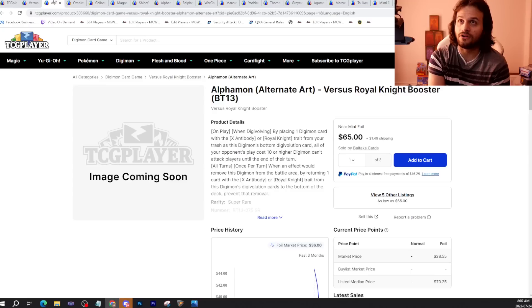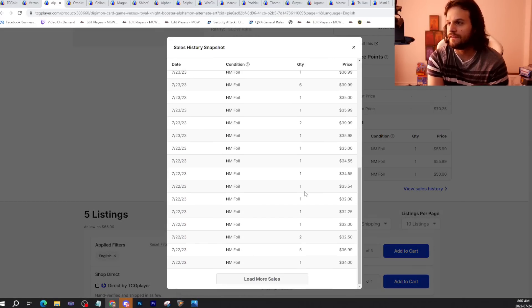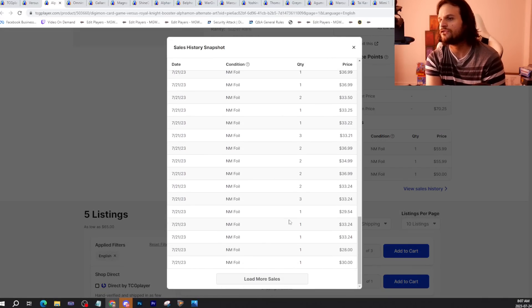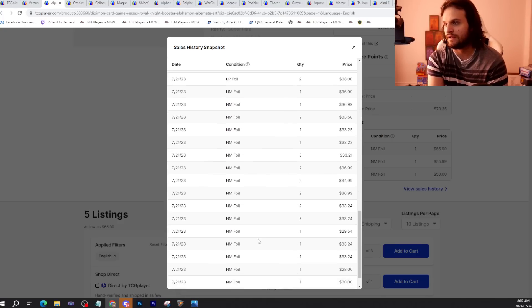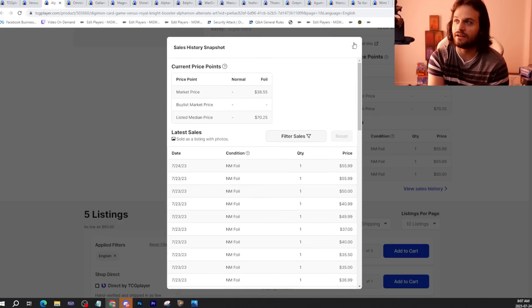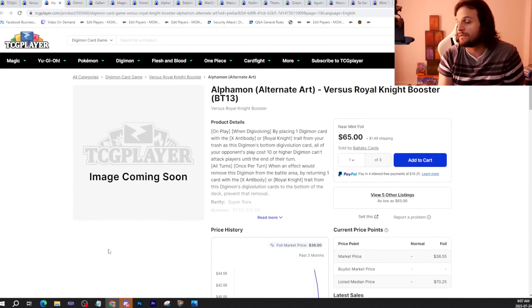Alphamon alt-art is $65 right now. It shot up, it exploded — it used to be a lot cheaper. This is a little thing I like to call YouTuber influence. While I've been talking very highly about Alphamon in the last few days, Evolt went ahead and also made a deck profile on this card. And that did cause the card to get bought out — that was the tipping point.